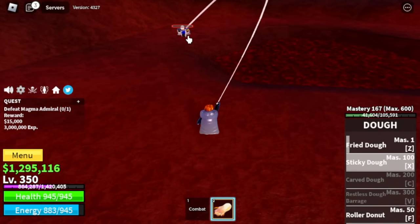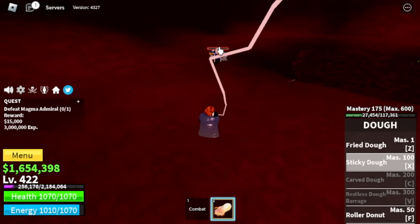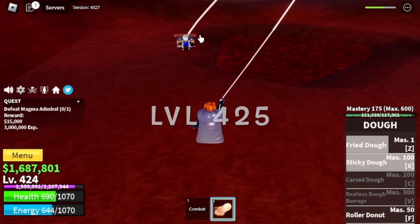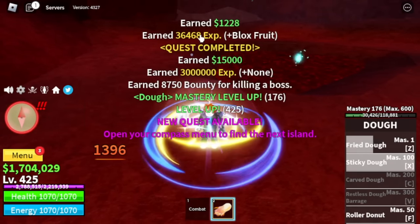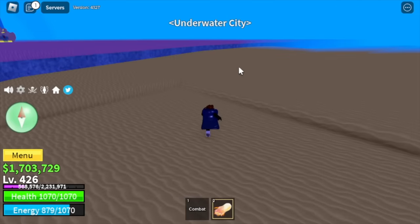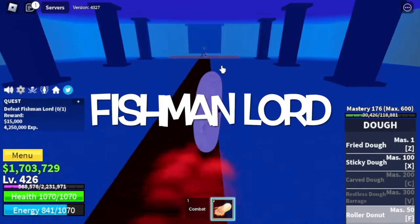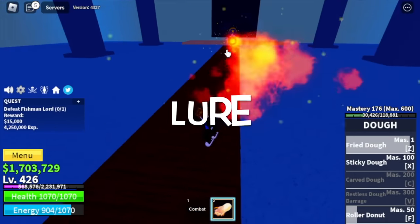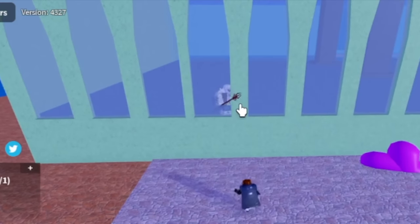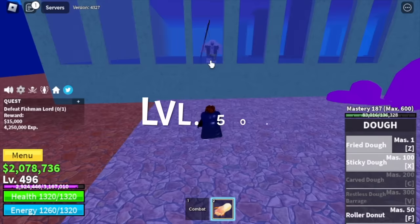We're gonna grind until you reach level 425. Once you reach that level, next island is the Underwater City. First, the Whirlpool — and we're gonna go inside it. Target is the Fishman Lord. For the technique, just lure him and then use another Wall Strat — remember our strategy with the Prison Bosses? This is the same. Server hop until you reach level 500.